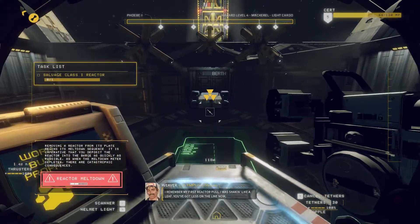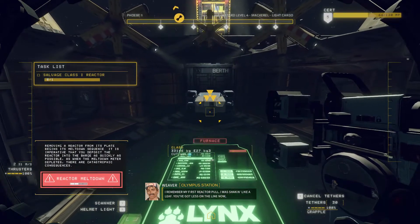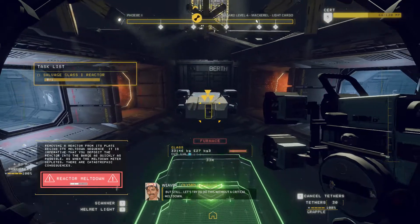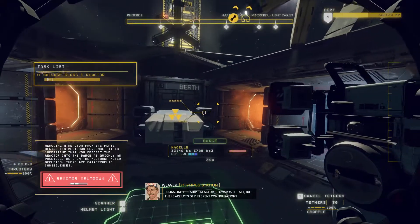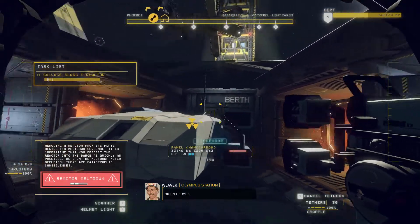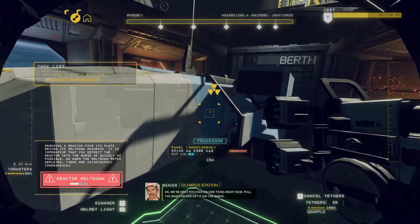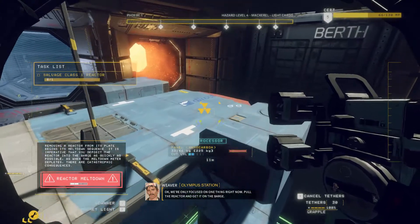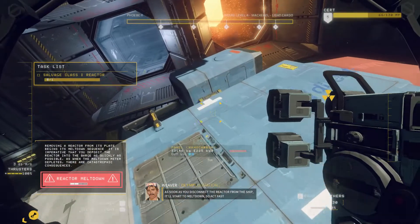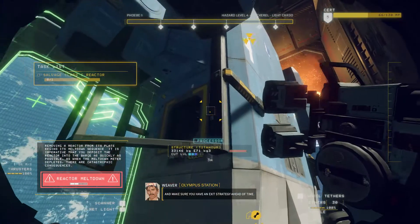I remember my first reactor pull. I was shaking like a leaf. You've got less on the line now, but still. Let's try to do this without a critical meltdown. Looks like this ship's reactor is toward the aft, but there are lots of different configurations out in the wild. We're only focused on one thing right now: pull the reactor and get it on the barge. As soon as you disconnect the reactor from this ship, it'll start to meltdown. So act fast, and make sure you have an exit strategy ahead of time.